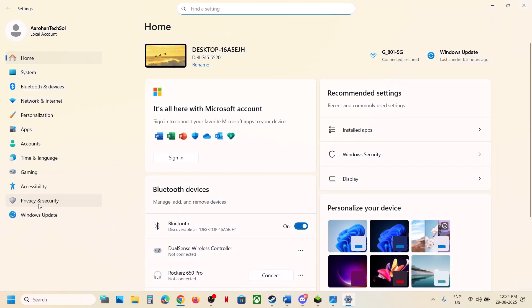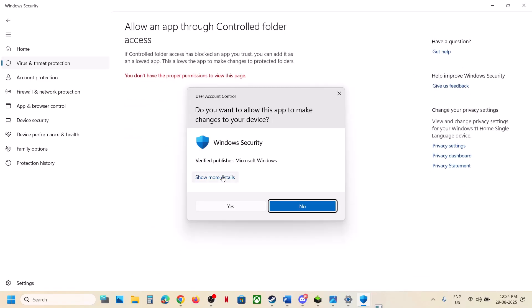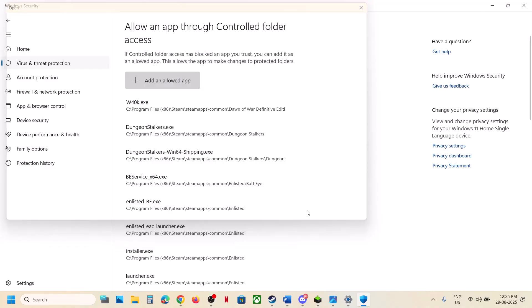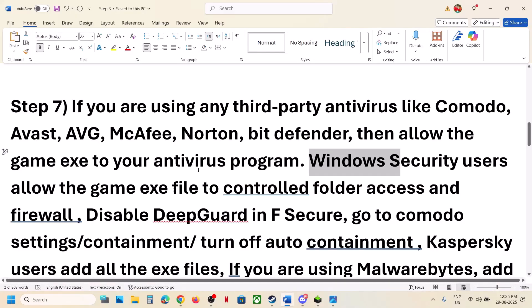If you are using Windows Security, open Windows Settings, go to Privacy and Security, click on Windows Security, then click on Virus and Threat Protection. Scroll down to find Manage Ransomware Protection and click on it. Click Allow an App Through Controlled Folder Access, click Yes to allow, then click Add and select the game exe file. Go to the game installation folder, select the game exe file, and click Open. Also add the exe files from the Binaries/Win64 folder — there are three exe files. Add all of them.